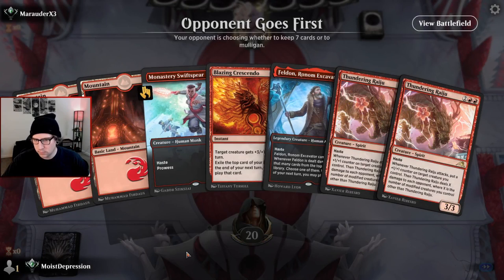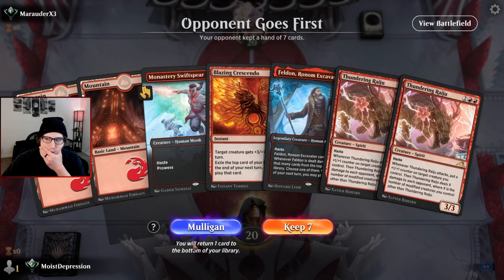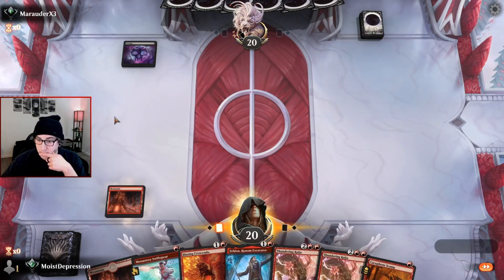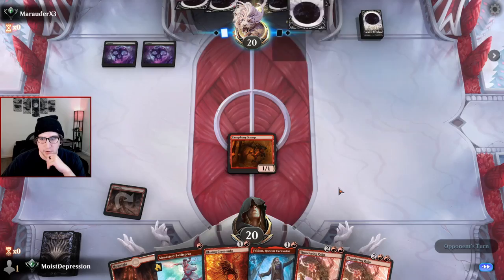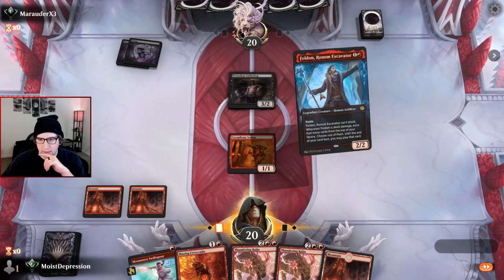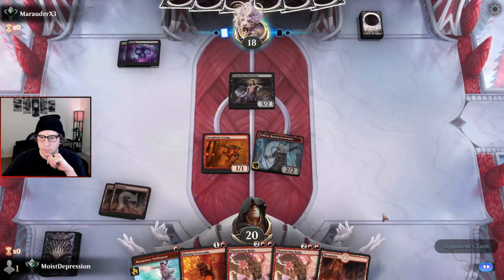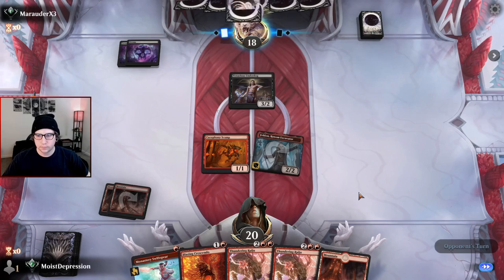Game three — we got our Crescendo, two lands so we can Monastery and Crescendo, two Raijus. We really need to hit our lands but we have a couple of plays. Cacophony Scamp — I would love to do massive damage with this. The Scamp along with the Crescendo becomes a four/one and you can do eight damage right off the rip as long as they don't have a blocker and you attack and sacrifice it. Turn two you can do eight damage, which is pretty gross. I want to keep the Scamp around and see if he blocks.